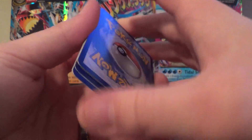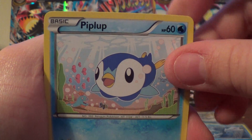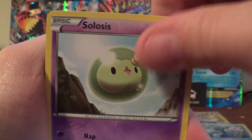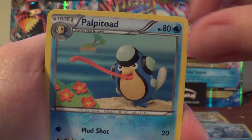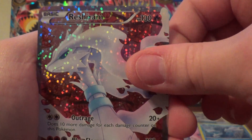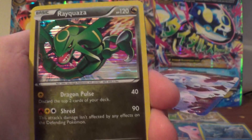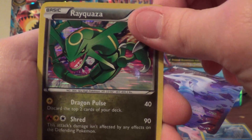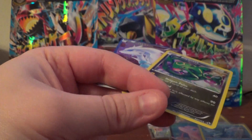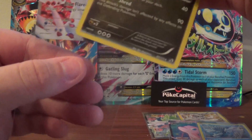The last pack is Genesect. We have Piplup, Solosis, Croconaw, Magikarp, Plusle, Surskit. Full Art Reshiram! Torchic, and a Hollow Rayquaza, and a Flareon Regular Rare. So very nice. Three Full Arts, three Hollows.